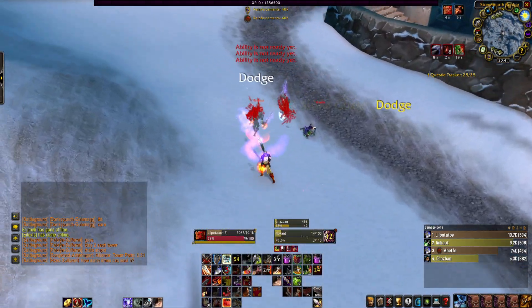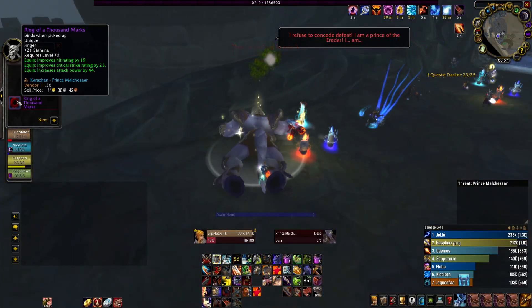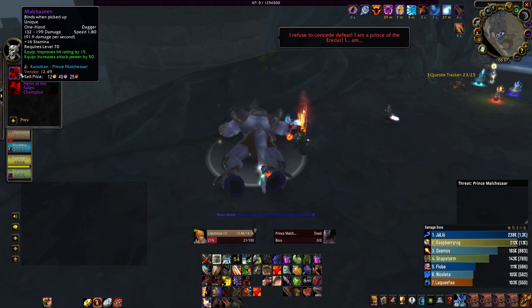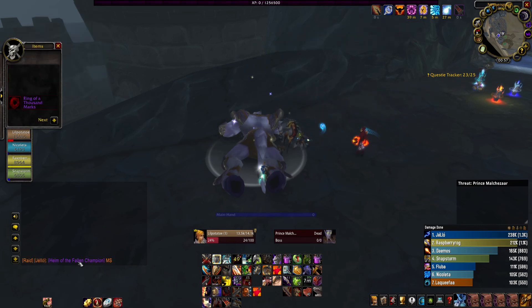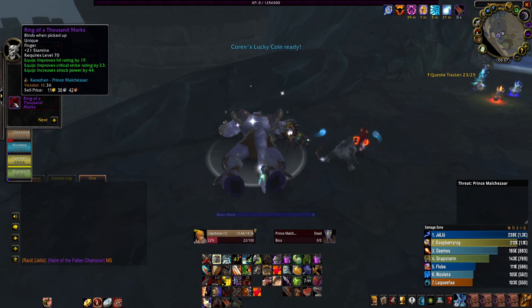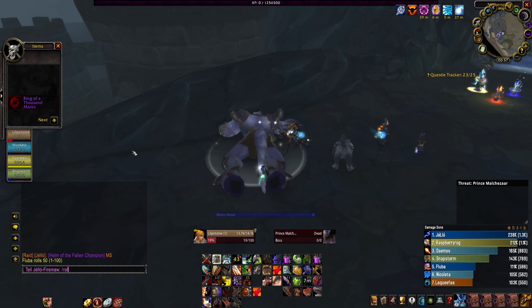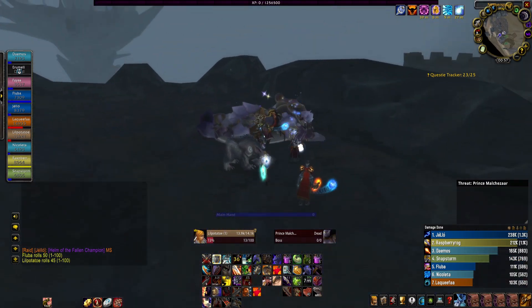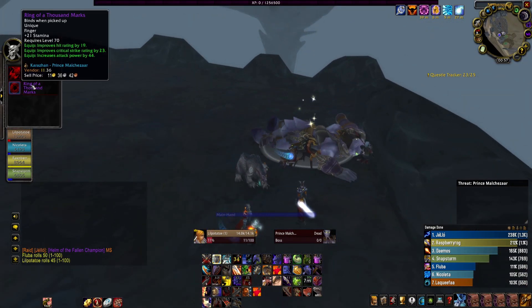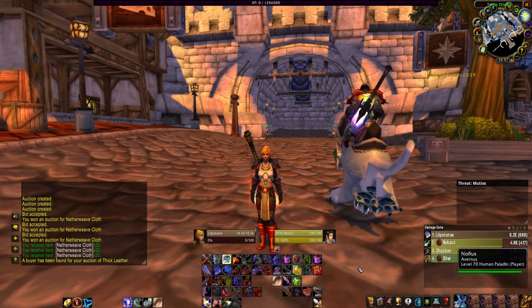After that I went and did a Karazhan run to try and get the upgraded tier 4 and tier 5 pieces that drop there, so I could swap them over for Season 1 gear. Unfortunately nothing really dropped, but I got a nice cloak. I'm also saving up badges for the ZA cloak, which will be a huge upgrade.